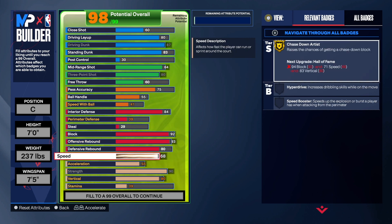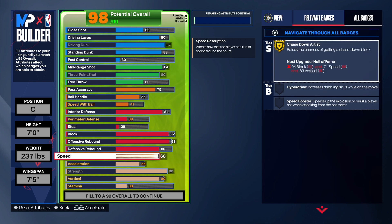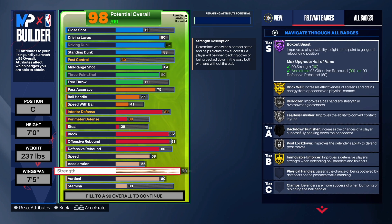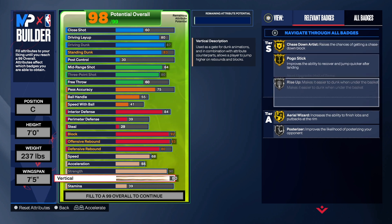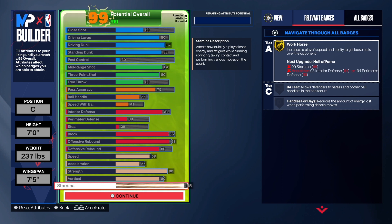Speed is at 68, acceleration at 55 — you don't really need those super high as a center, but you can adjust. Speed is one tick off the max, so 68 to 69 won't make a huge difference. Strength at 90 gives us gold rim enforcer, gold brick wall, and hall of fame box out, plus bulldozer on silver. Vertical at 80 gives us chase down artist on gold, pogo, rise up, and area wizard for the poster.